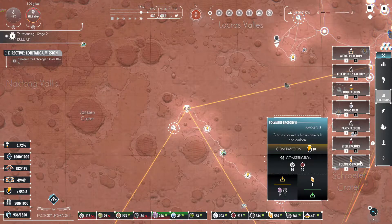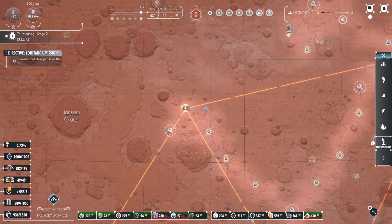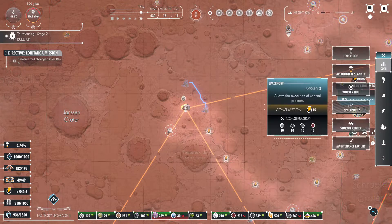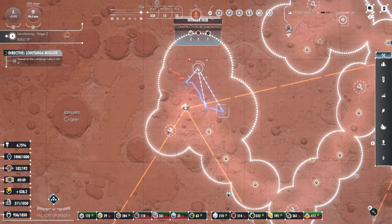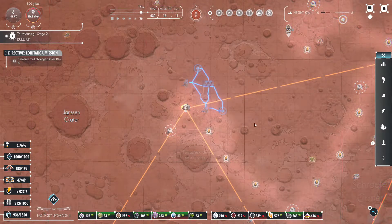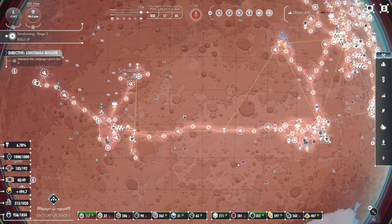This one is going to be our polymers factory. We'll get some worker hubs around them to service them. Not a spaceport — storage center. If everything connects up and can hit that Hyperloop, all the better. People will be able to fly over here, drop off stuff. With it being connected down to this one, I'm hoping it hooks up that base a little closer and gives more options.